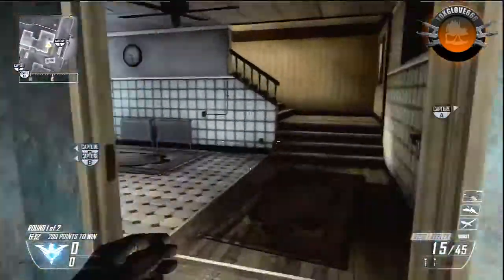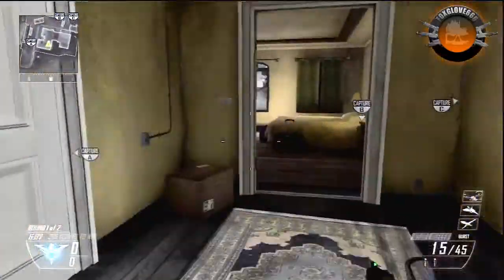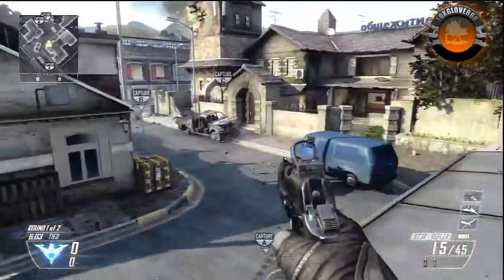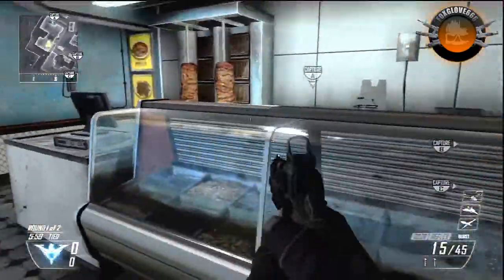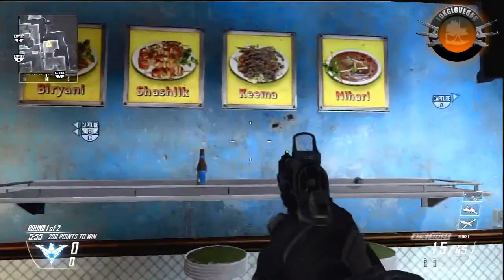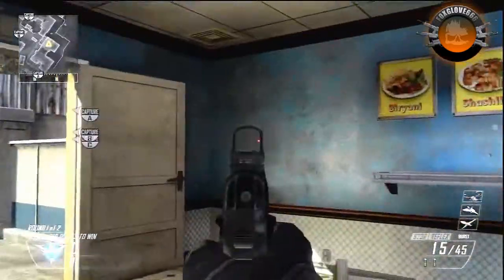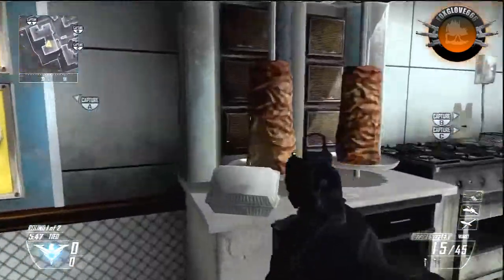You've also got, as you did with the C, the A-Building and Top A or A-Sniper, which is quite a powerful position in this map because you've got the A flag there. And you've also got this — let's call this Kebab Shop. Yeah, Kebab Shop. Make my mouth water already. And you've got some doner kebabs there. That's quite cool.